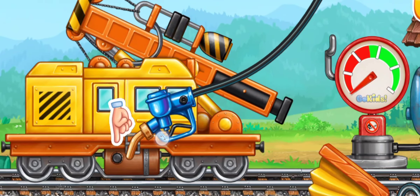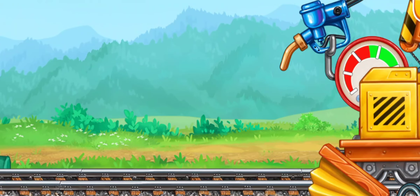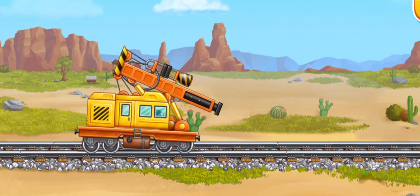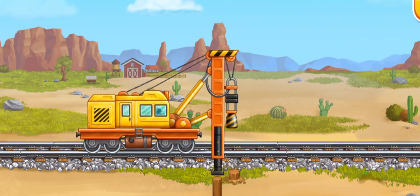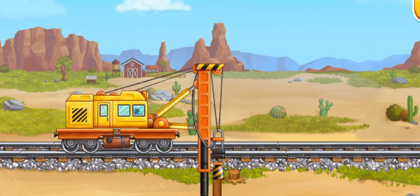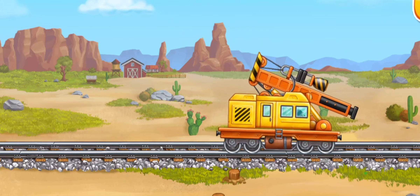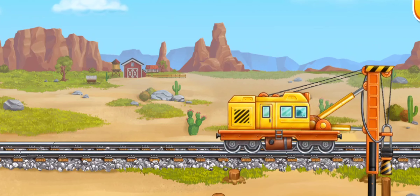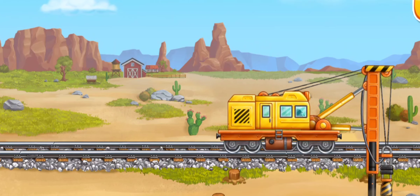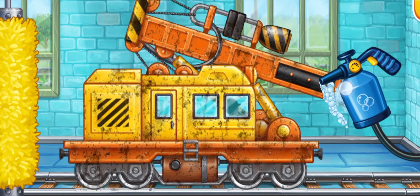First, let's fuel the pile driver. Pump. You're doing really great. Let's hammer piles for the station building. Let's wash the pile driver.